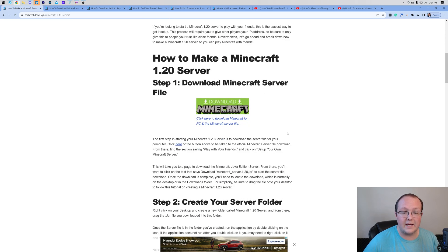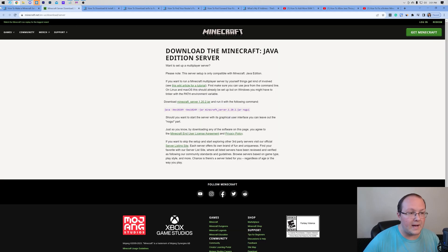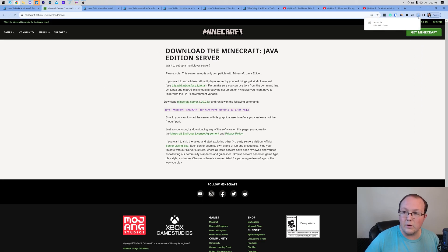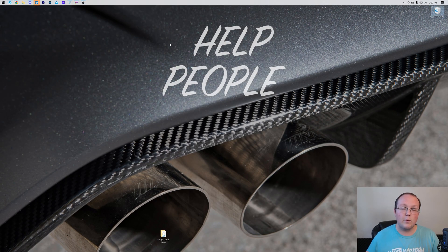Once you're on the guide, scroll down and click the download button. That takes you to Minecraft's official server download page on minecraft.net. Click the link — minecraft_server — and the version will change based on the most recent release. Right now it's 1.20.2, but it will be whatever's current when you watch this. The download will begin and you may need to keep or save the file depending on your browser. It's 100% safe since it's from minecraft.net.